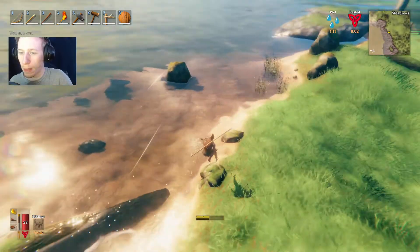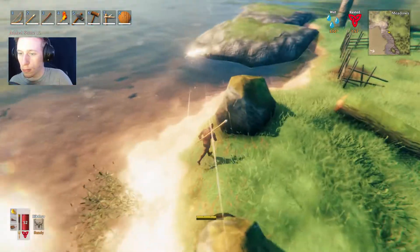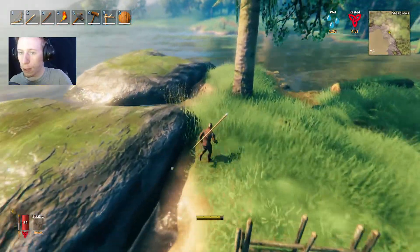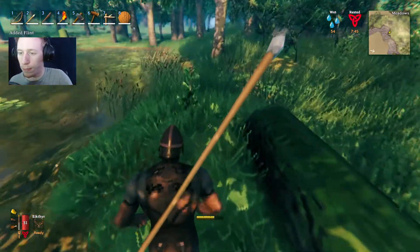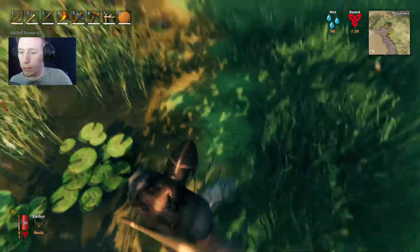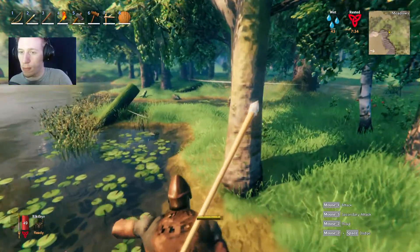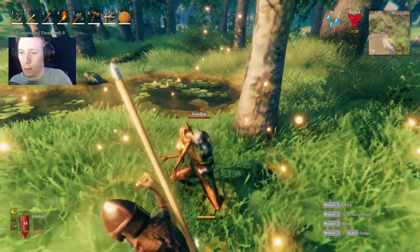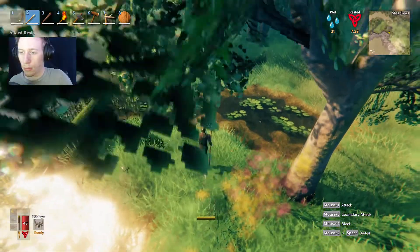Is flint rare? I don't see any. They're usually on the shoreline — that's the best spot to find them. I got a lot of wood, holy crap, I'm actually full already. Max weight capacity. So I need to put some wood away. I'm gonna start making some chests to put outside our house so we can have materials kept in a box.